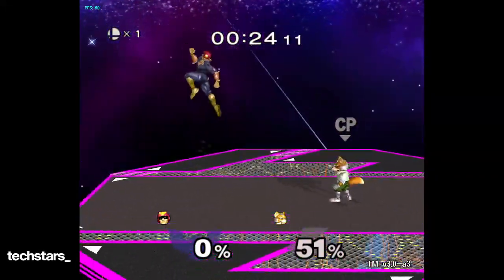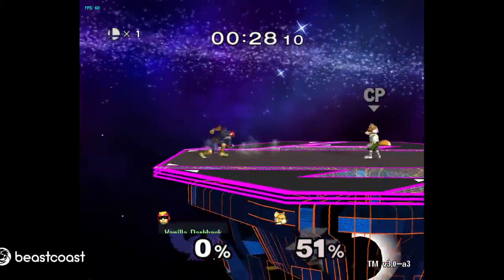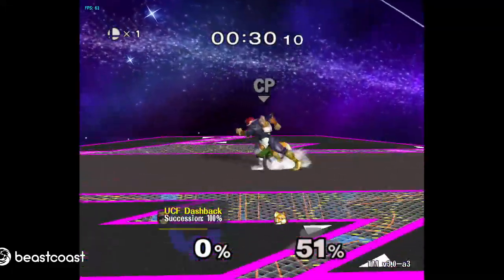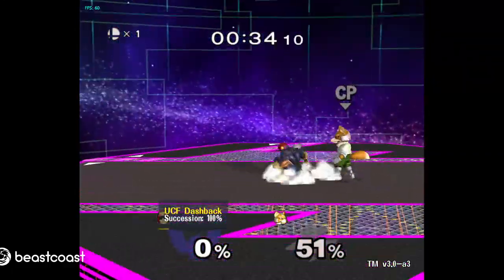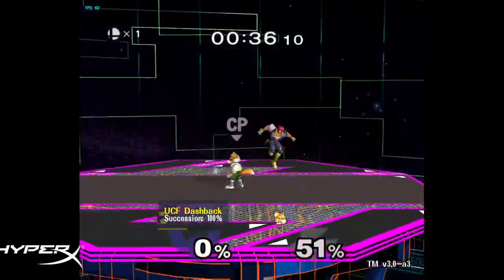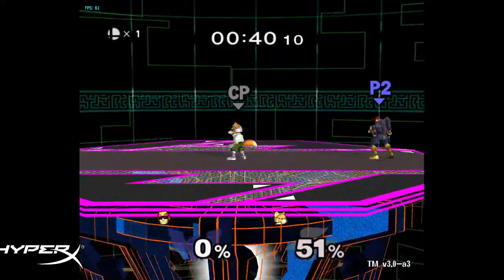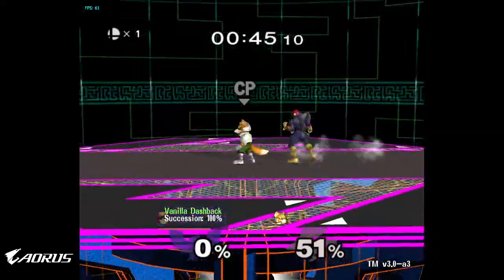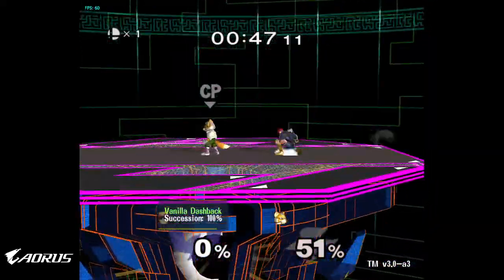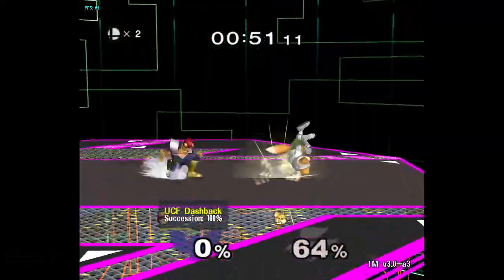If someone's kinda far away, you gotta do dash-wavedash more often than not. And if you're really crispy with it, it makes tech chasing a lot easier. This is relevant for Fox, Falco, and Falcon. Falcon's tech roll is actually decisively hard to cover.